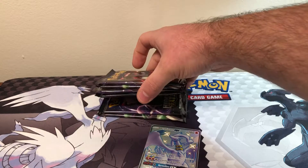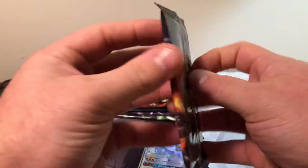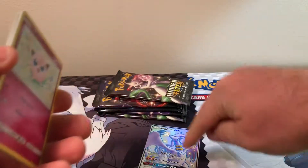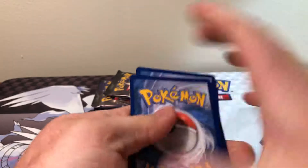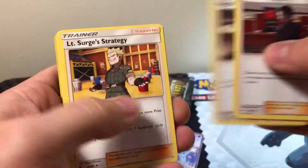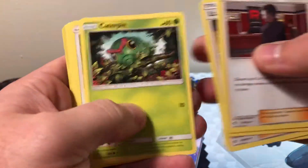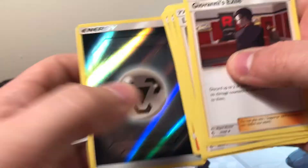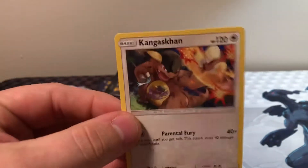Five more packs left. Hopefully we can get a few more hits — hopefully the last half of this box gets us something good. I like that, but hopefully we can get more. I don't know what the rates are on this set yet — at least in the ETBs I don't know the rates. Hopefully we get something decent. Verse Hollow Metal Energy and a Kangaskhan.